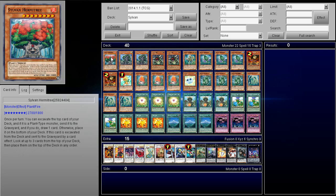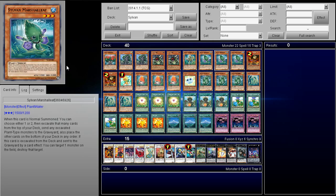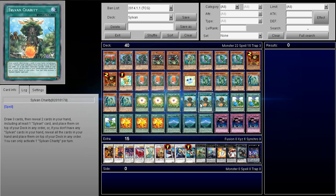So first off, we're playing one Hermit Tree. This card is basically one of the best cards in the deck. The reason why I only play one is because you can get it back multiple times, and it really becomes a problem for your opponent if this card gets its effect off multiple times. You're at a huge advantage. It is a bad card to draw as a top-deck, that's why I'm only playing one — but don't worry, you can recycle him a lot.